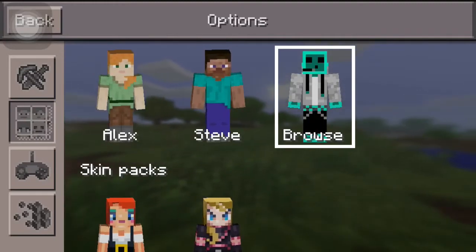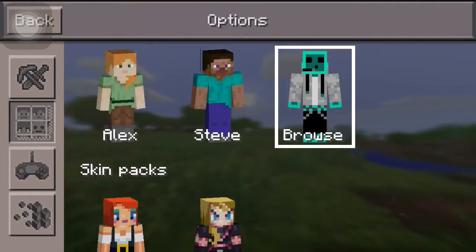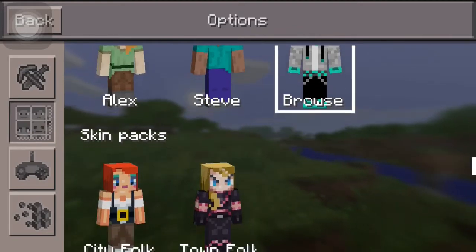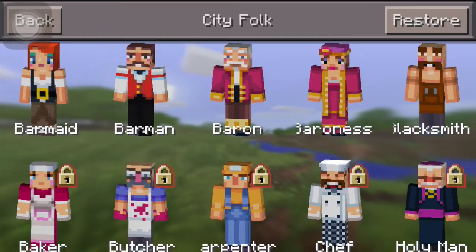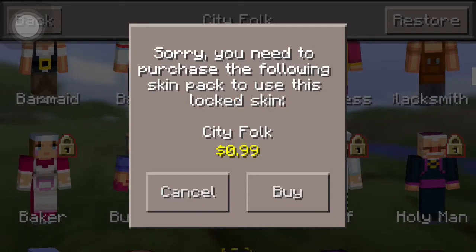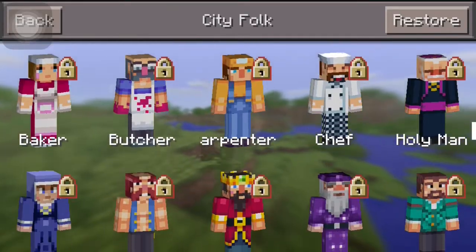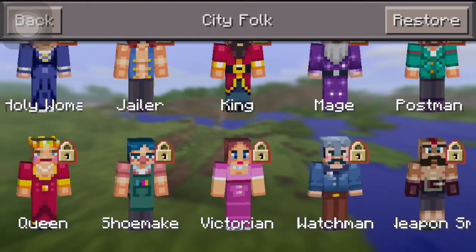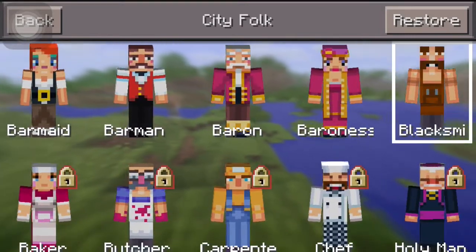Just to show you, I have these skins here — there's Alex, Steve, Custom, and skin packs. One skin pack is the City Folks pack and you can choose any of these. But if you want to buy the whole skin pack, you need to pay 99 cents — or whatever the equivalent is in your currency — to get those other skins.